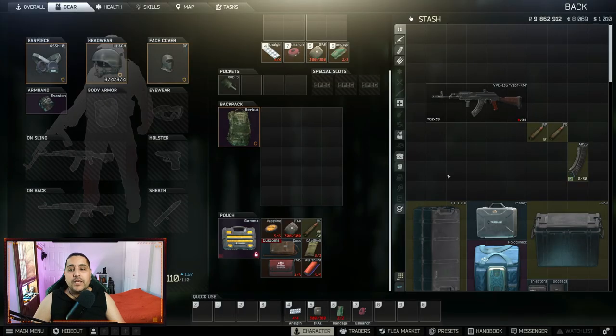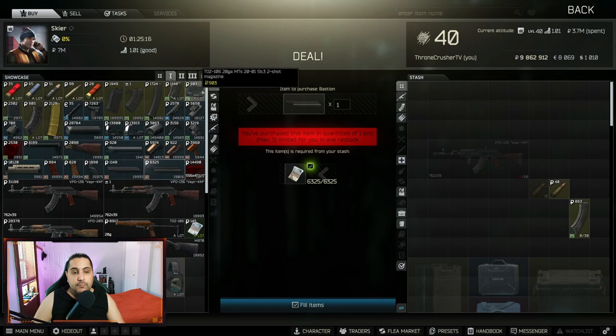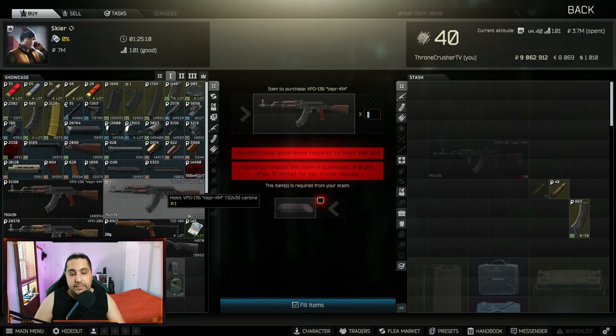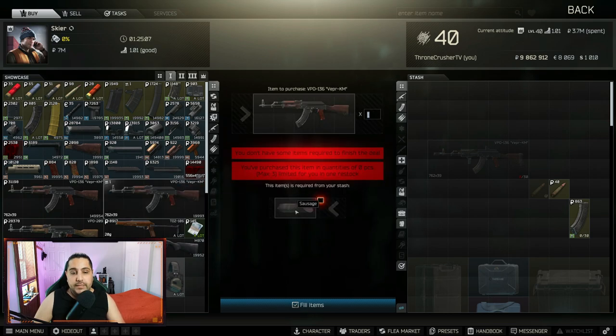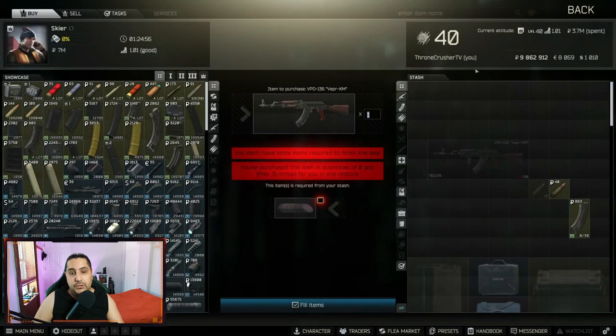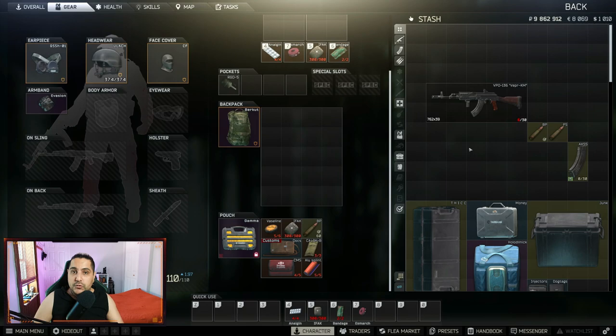All right, let's talk VPO-136. First thing I want to touch on is how to get your hands on this gun. If you go to Skier level 1, you can find this gun for 31,000 rubles. You also have a trade — one sausage — and you can get it three times per reset. Also, you can find this gun pretty cheap, around 20,000 to 25,000 rubles on the flea market, and you can find it on a lot of scavs. It's a really available gun.